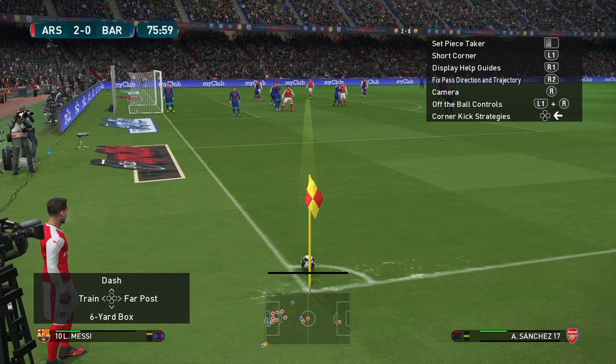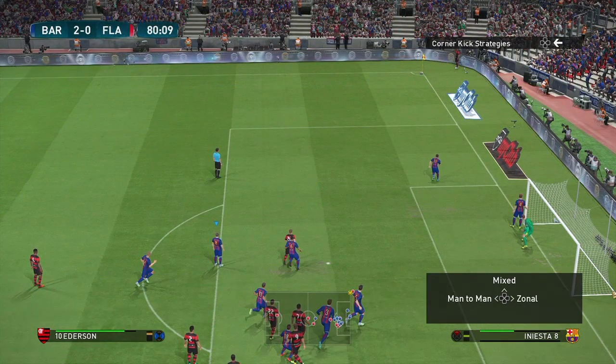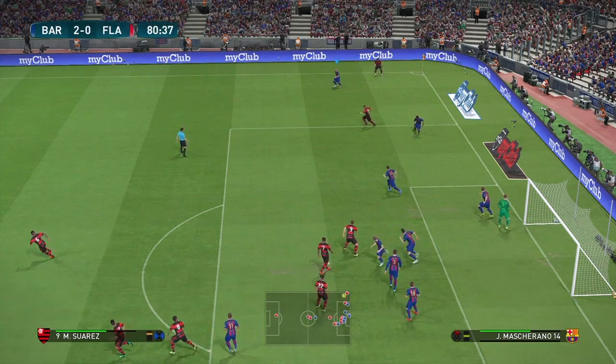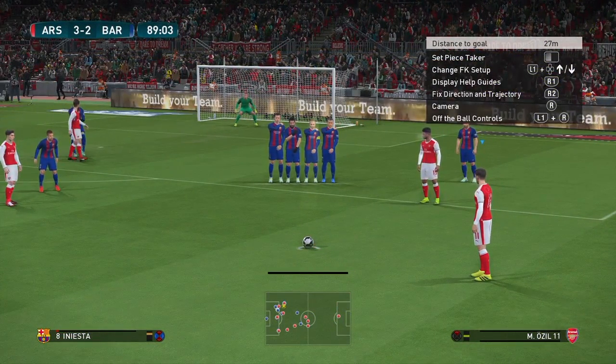There are four different options: you can send them to the six-yard line, send them in a train formation, send them to the back post, or a far post cross. My favourite is the dash, where all the players go to the edge of the box and dash in. I've had a lot of success with that getting headers on target, though I haven't scored that many yet. You select these routes with the D-pad before you take a corner — you don't have to use them, but it's a nice added option. On the defensive side, you can make your defenders zonal mark, man-to-man mark, or a mixed option. It's nice to see these little improvements in the set piece department — it adds tactics and playability to what is just a basic part of the game.